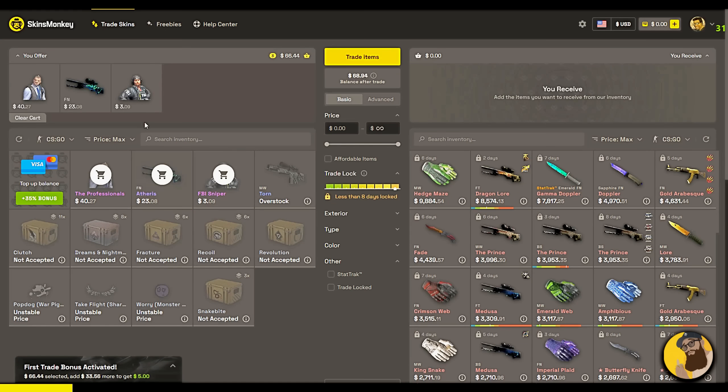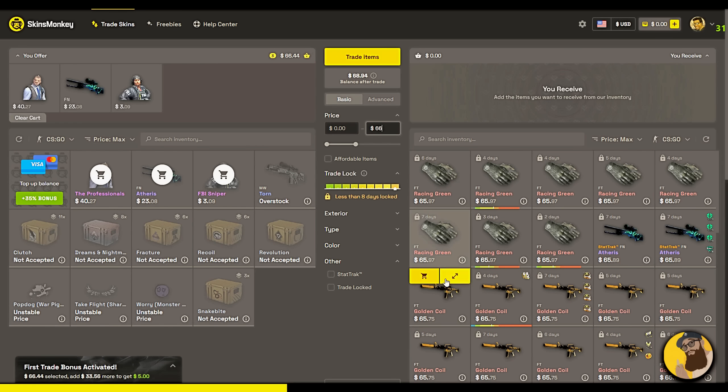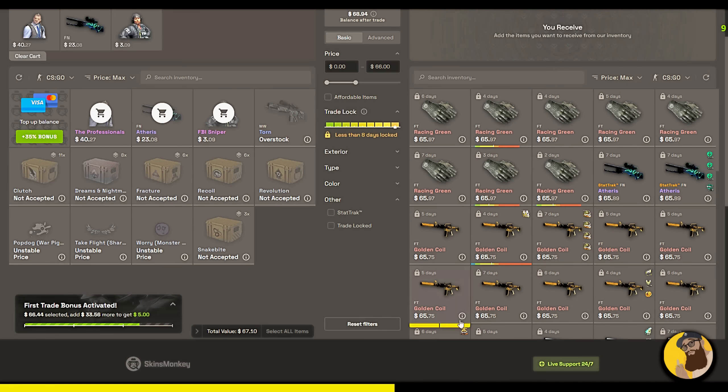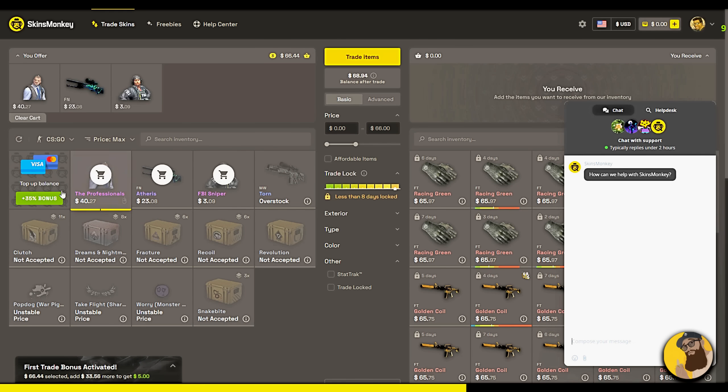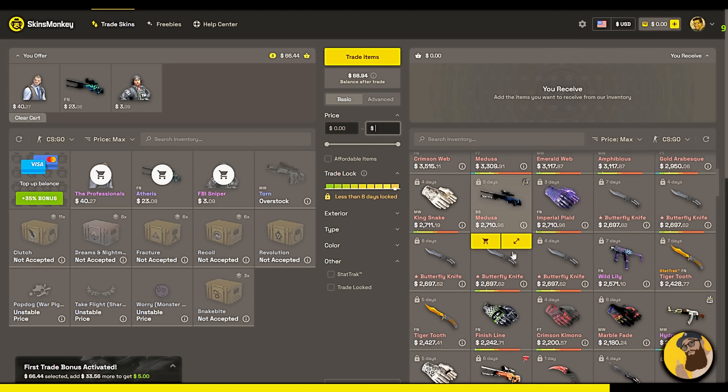Skins Monkey is an automated service that lets you trade skins instantly for a fee. Sign up now and get up to $5 bonus. Simply add items from your inventory, then find skins that match your current balance. The site offers live support 24/7, and you can also top up your balance if you're missing a few dollars, and there's a lot of skins to choose from.